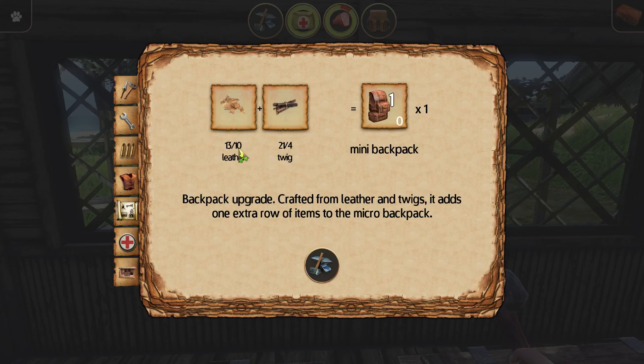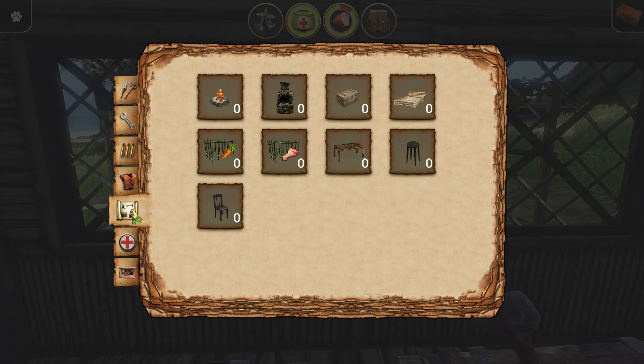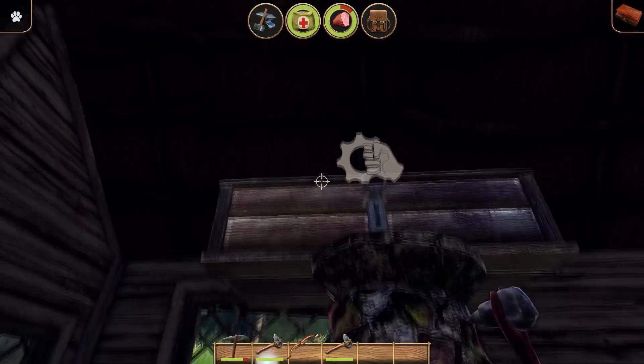It takes four twigs and ten leather - that makes me cringe. Twenty-five leather? That's rough. Everything else we're good on, so now if we get out of here, that's what I was looking for.